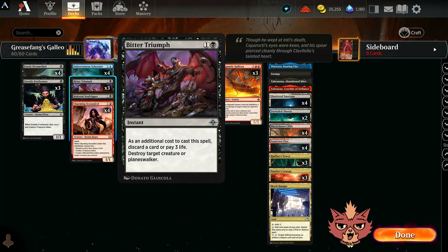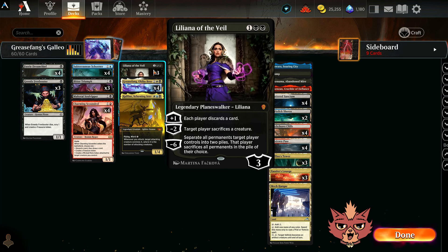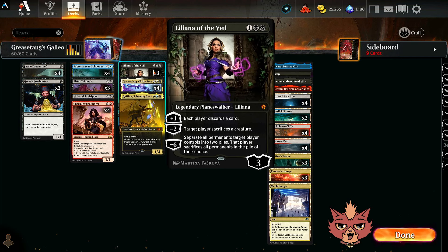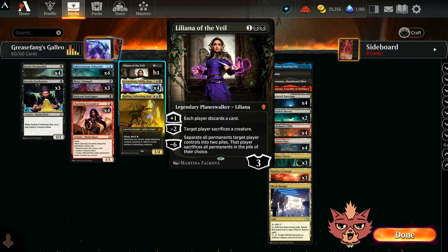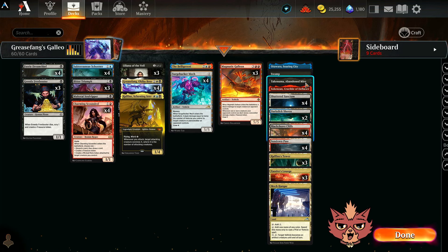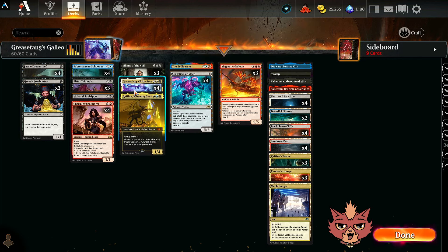We have more ways to discard important vehicles like Bitter Triumph — a 2-mana instant that destroys target creature or planeswalker. However, it has an additional cost: you either pay three life or discard a card, which in this build we don't mind since we can discard vehicles. We also have Liliana of the Veil — go plus one to keep the opponent's hand limited while getting value off vehicles in the graveyard, plus removal with minus two. Subterranean Schooner is a 2-mana 3/4 with crew for one, and when it attacks the creature that crewed it explores — another way to stock up the graveyard.